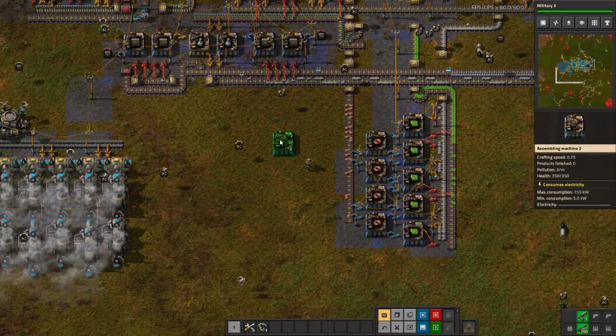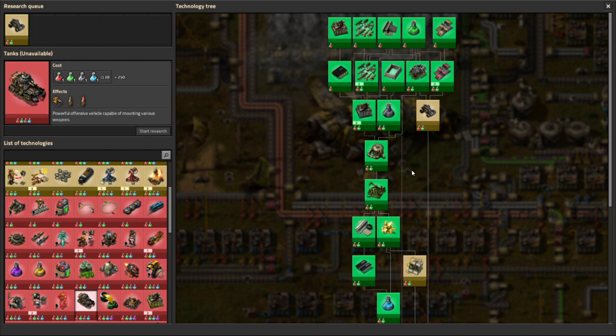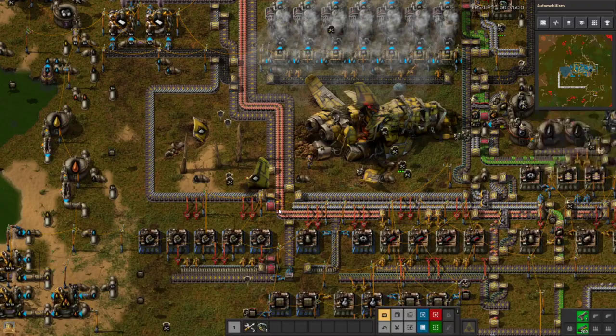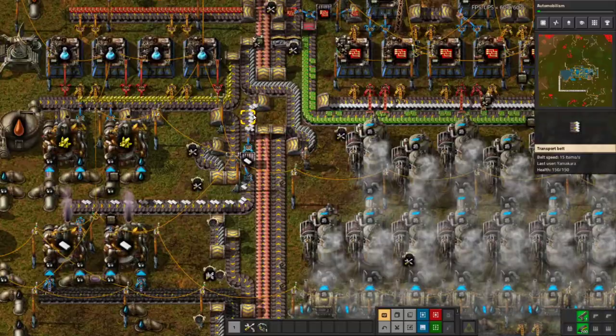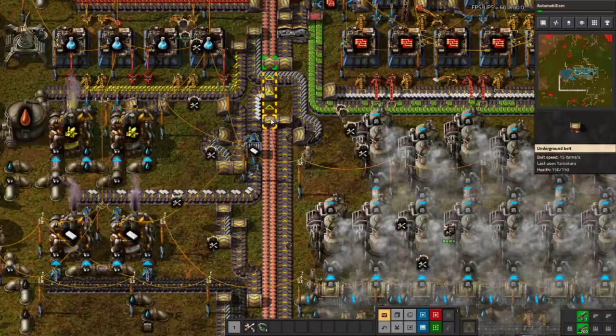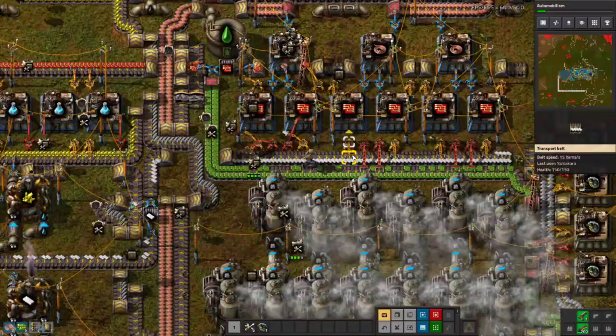I'd like to get the plastic down here so we can start making more red chips down here. Getting our productivity modules would be fantastic. Military 3 is finished — we'll push towards that tank. Car, explosives, tank — all right. I prefer it after the buffer. I have a little bit of space right here and I think I can pull the line out right here somehow. Can we do it? Yes, we can.